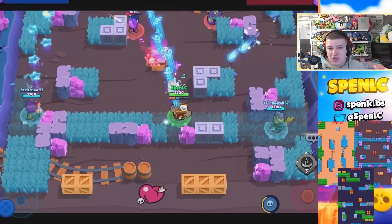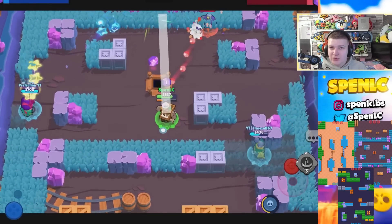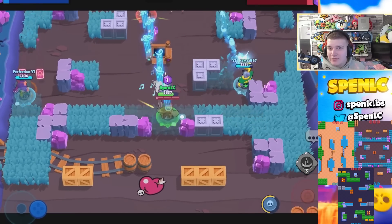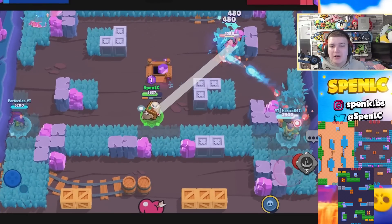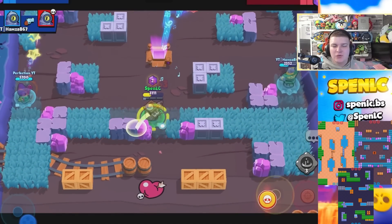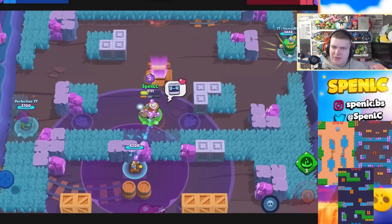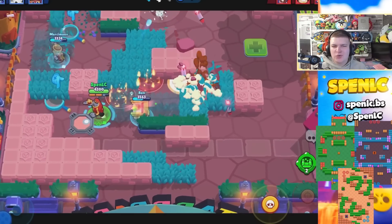Next up is 8-Bit. He's strong in particular on Gem Grab and Heist right now. His best Heist maps are going to be Bridge Too Far and Safe Zone, where you can get a lot of damage with his turret. He's also good on a few Gem Grab maps like Hard Rock Mine, where you can easily play safe with your turret in the back and not be countered by aggros — that's why he's such a good gem carrier on Hard Rock Mine.